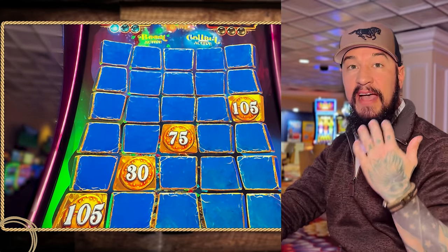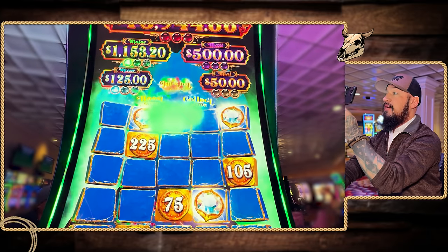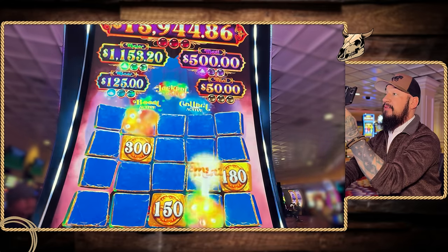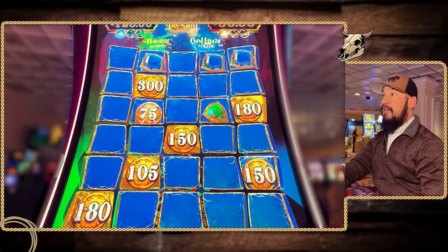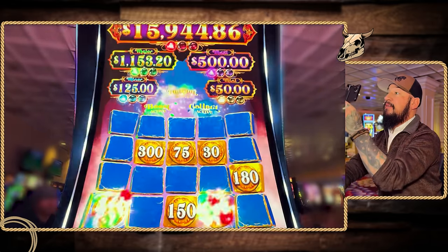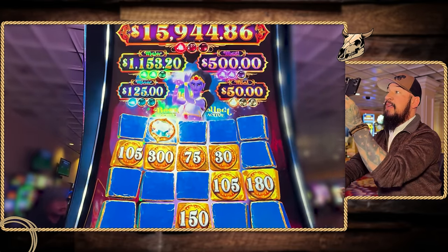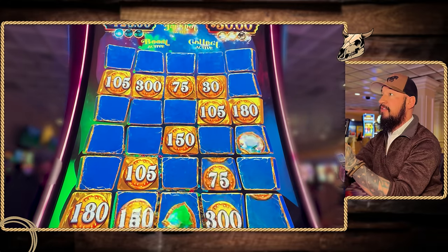I've never even seen a triple pop. Look at all those jewels — let's get some more for that major, please. $75 gets added to each of those — that is really good. Let's see some majors. We got one for the grand! We got one in each spot there and $75 got added to those. Two more white ones — another one for the major, another one for the maxi. We're only one away from the major, one away from the maxi. Still got three spins left. Be a major or a maxi — it's a mini.